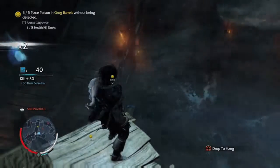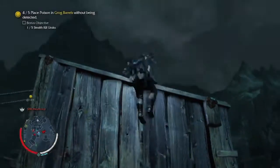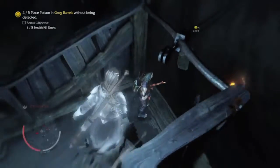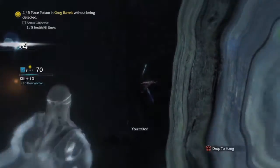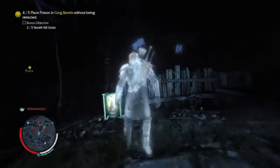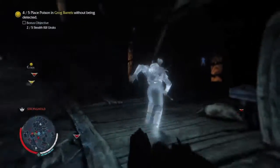We got three out of five, no one down here. Let's jump away — poison the fourth barrel. Let's stealth kill this guy — our bonus objective is to stealth kill five enemies within this mission. That should count as a stealth kill since he had no idea the arrow was coming. Four out of five — jump down here, this is it! Finally, I thought I was going to be here for another hour. Come on, quickly, quickly, quickly — yay! Wait, I did five!